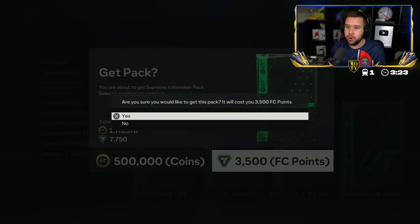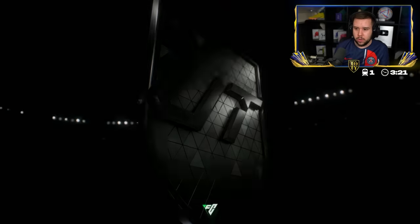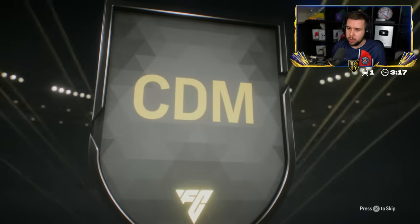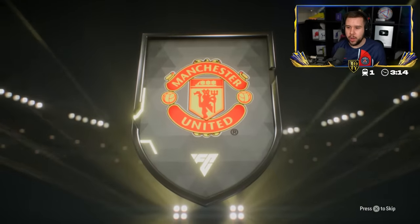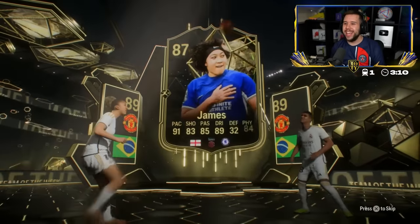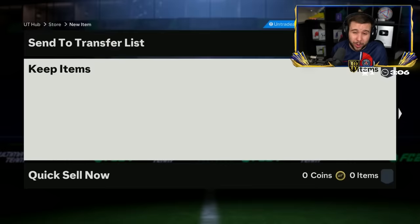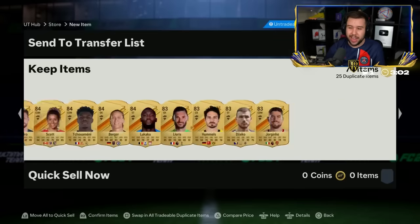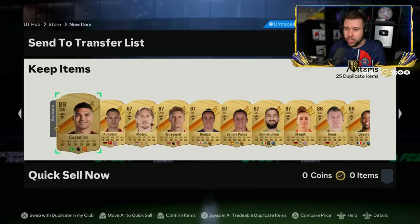He wants to open the Supreme Icebreaker pack as well. No honorable mention, no Team of the Year. Casemiro. And we've got ourselves an inform as well — it's James. Casemiro, James, high-rated gold cards, four informs. No Team of the Year, no honorable mention. No W.